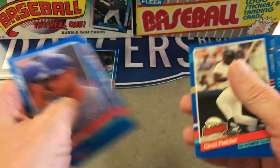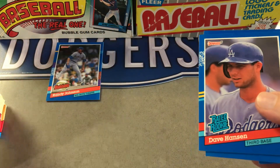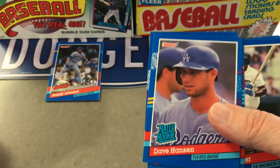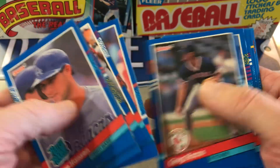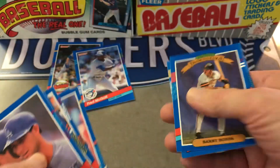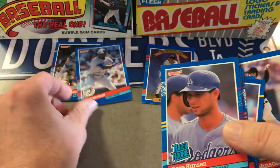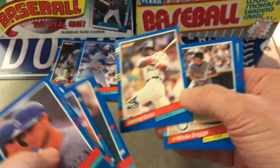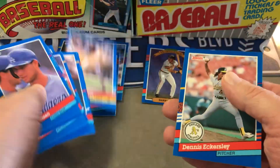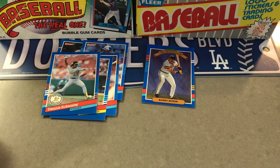Randy Johnson highlight. I'll pull out all the good stuff. This one's not one of the most popular ones, but Fred McGriff, who's now in the Hall of Fame. There's a Barry Bonds Diamond King. Sammy Sosa. Wade Boggs. Dennis Eckersley. So that was a good pack for Hall of Famers and such.